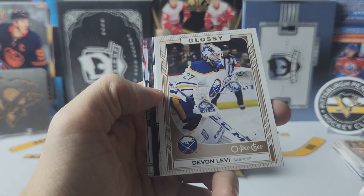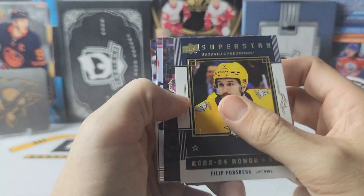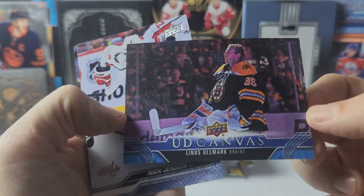And we have a bronze of Devin Levi. Honor roll of Philip Forsberg. And we have a canvas of Linus Olmark.